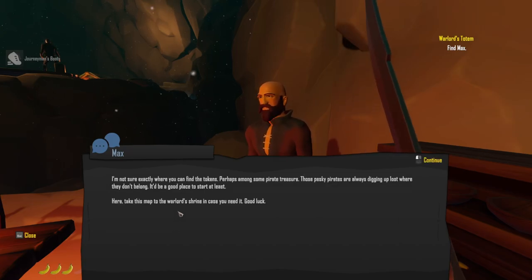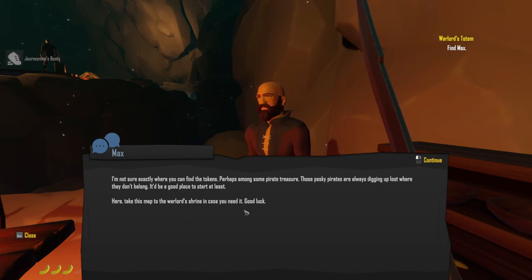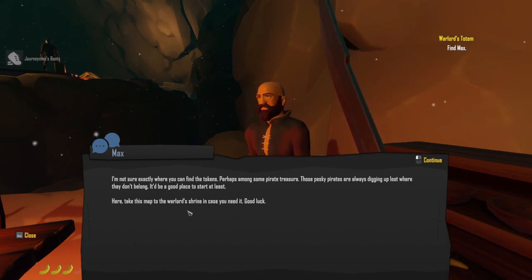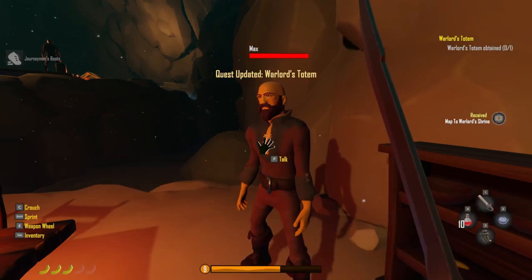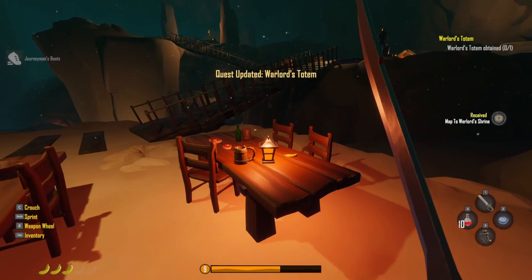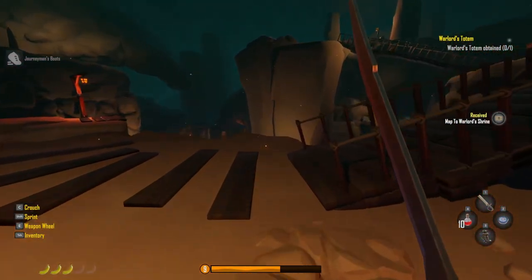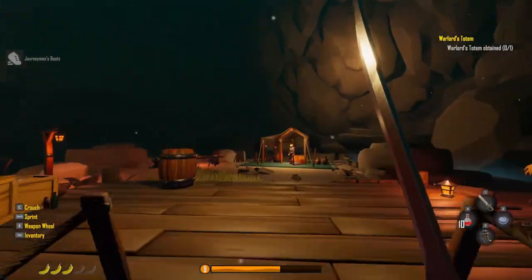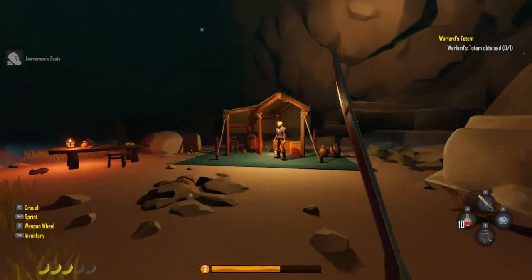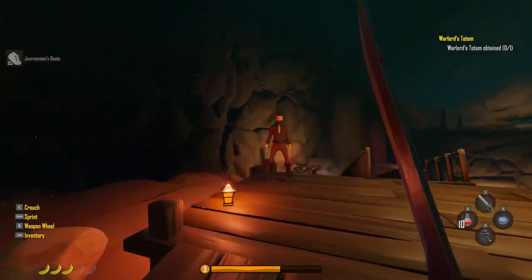I'm not sure exactly where to find the tokens - perhaps among some pirate treasure. Those pesky pirates are always digging up loot where they don't belong, so that's a good place to start. He gives us a map to the warlord shrine. This one might take a while.